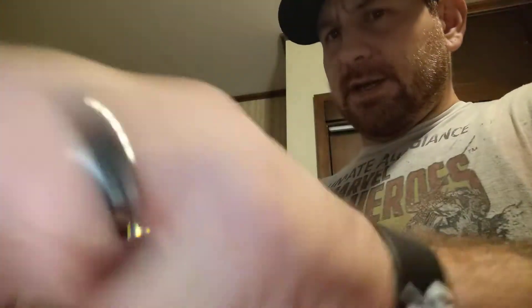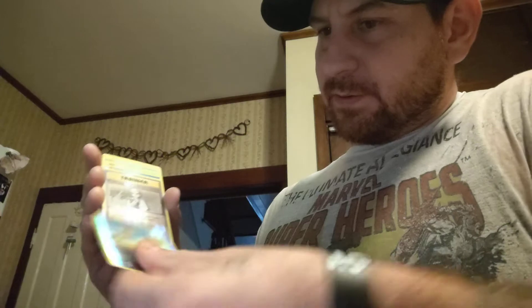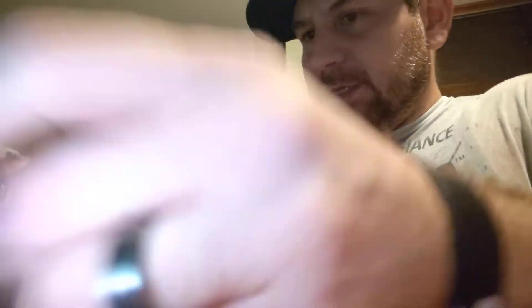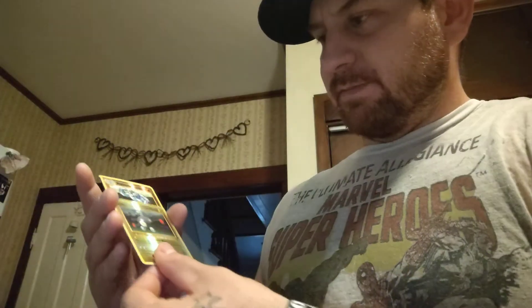That's a Charmander holo. Reverse Encino. Magikarp, Poliwag, Sandshrew, Doduo, Professor Oaks, Poliwag, Tangela, Lucy's Determination, Poliwhirl, Rocks Grit, Switch, Magnemite, Machoke, Magnemite. So far we got a lot of reverse holos — did get some promos.